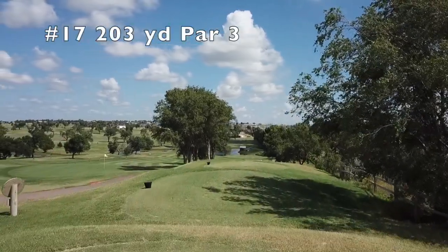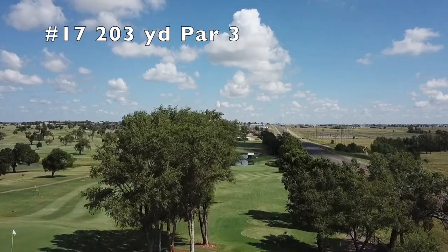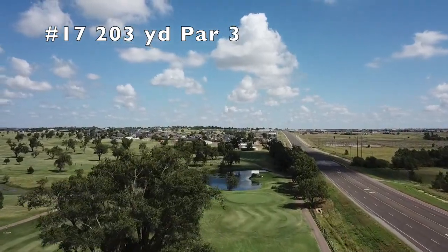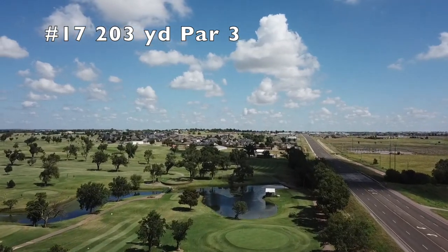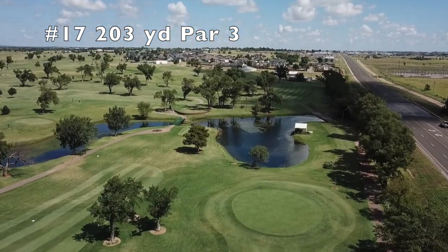The penultimate hole is a 203-yard downhill par 3 without a bunker all the way down the right side, and trees down the left waiting to catch tee shots of those playing away from the penalty area. Players can land tee shots short of the green and expect the ball to roll up if the shot is hit with a lower trajectory.